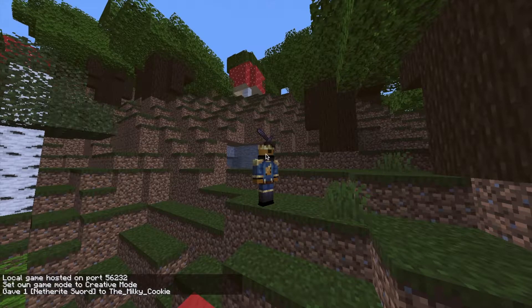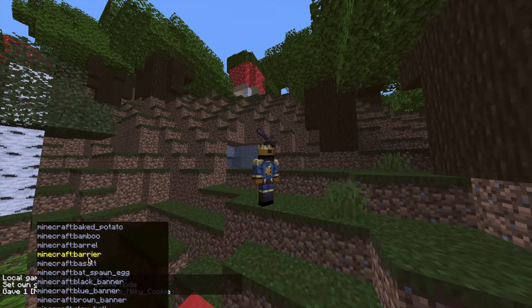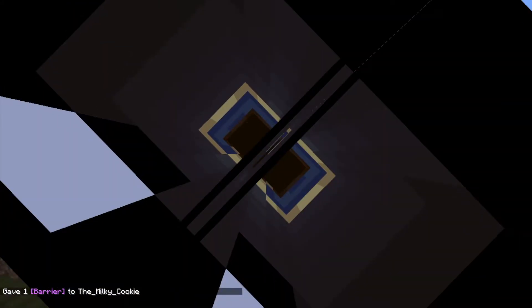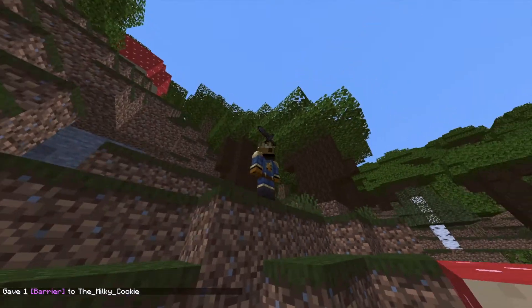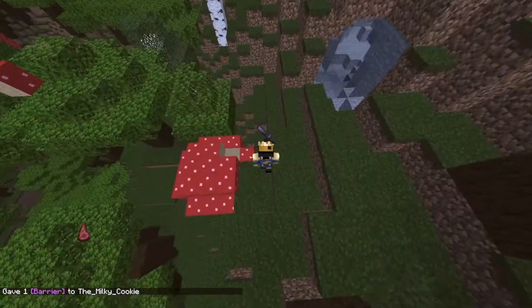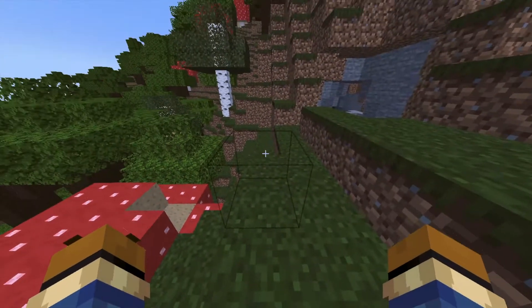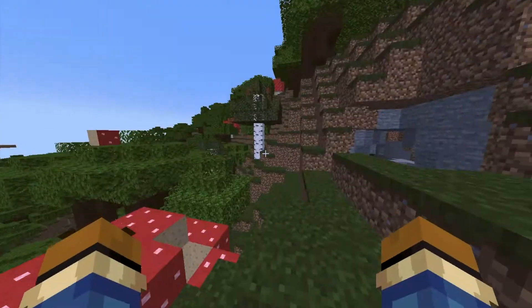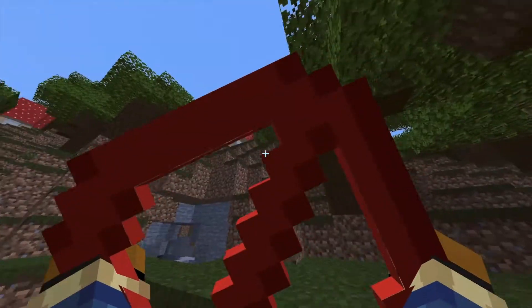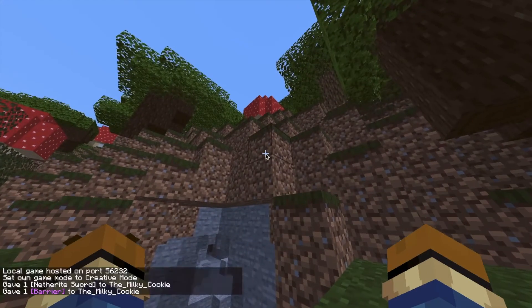Another thing — you can get barrier blocks. It's really weird because normally you can see barrier blocks in creative mode, but here it just pushes you off. If you pick one up though, you can see it in your hands. Then you throw it and it just goes to another stratosphere.